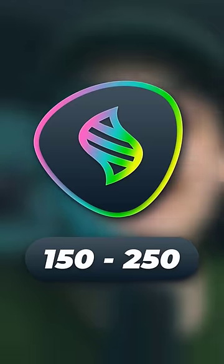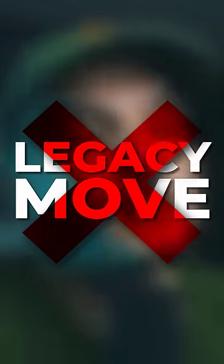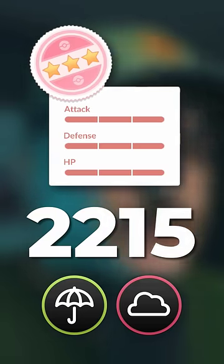Defeat a Mega Heracross during its non-raid day and you'll get some Mega Energy as well as a chance to catch Heracross, which can be shiny with a rate of 1 in 128. This Heracross will know no legacy moves, but it's 100% IV — it will be 1772 non-weather boosted and 2215 weather boosted in rainy and cloudy weather.